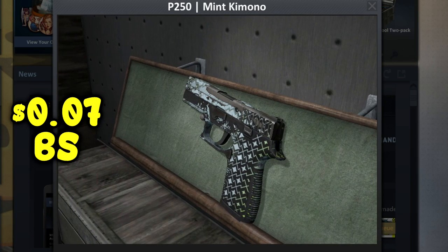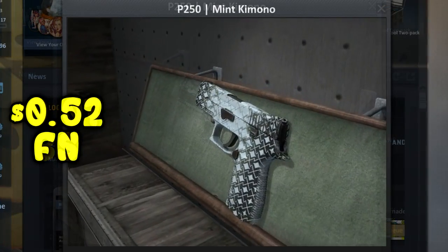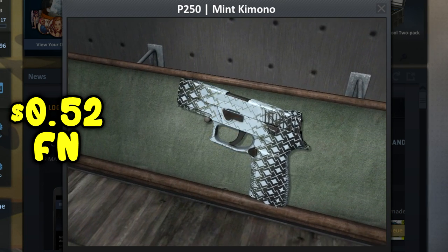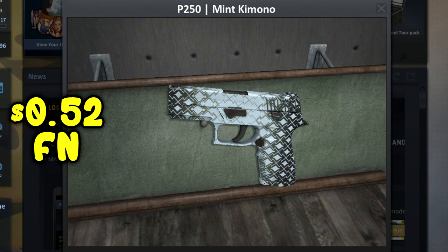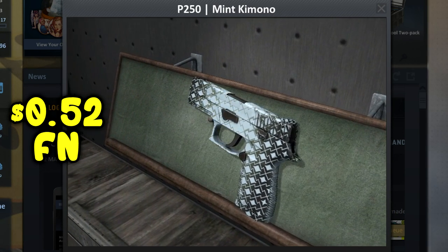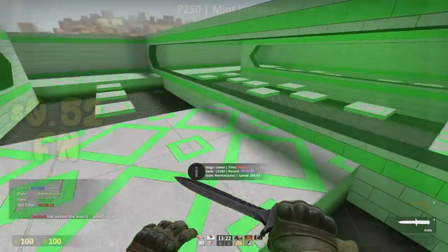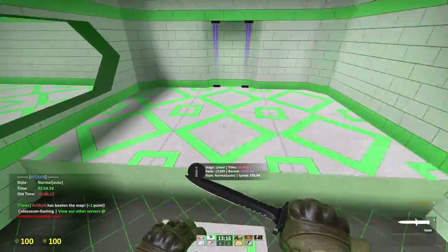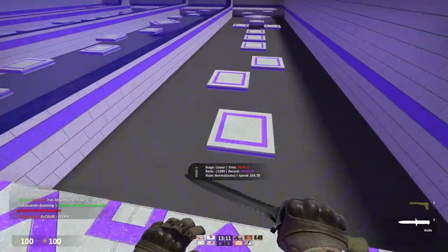You can buy maybe 10 of these skins for a dollar — that's a lot of Mint Kimonos! If you're feeling rich, you could go for the P250 Mint Kimono Factory New at 52 cents, but I wouldn't recommend it when you can get the Battle Scarred for seven cents and grab like eight of them to show off to your friends and family. Anyway, that's the end of this video — hope you guys enjoyed. Don't forget to share with family and friends, hit that subscribe button for more videos. Peace!